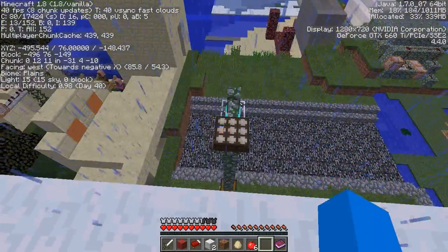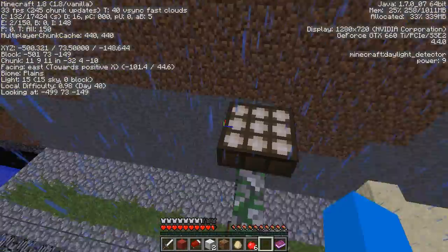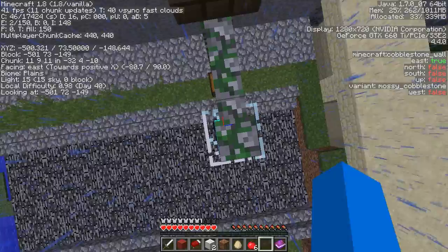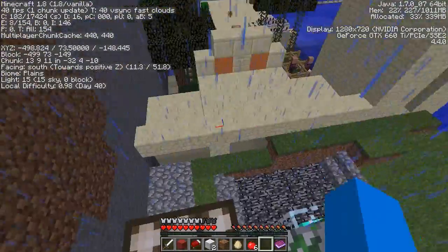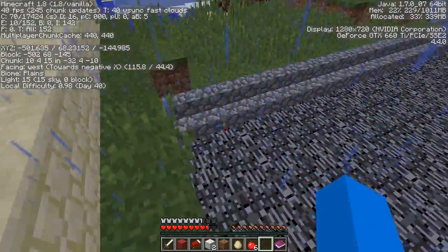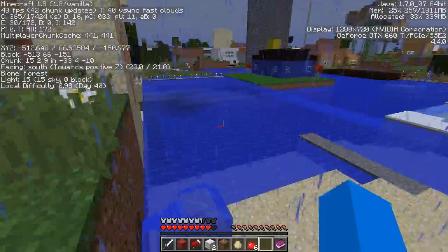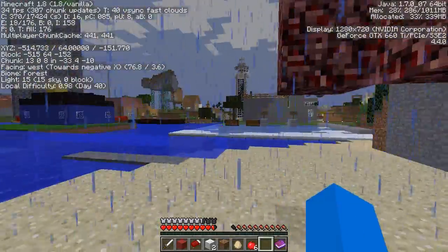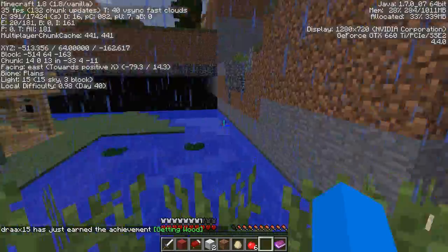Oh, this is neat. This is a beacon street lamp. Which was probably made by somebody who didn't have to use survival mode to create the beacon and then block it with a fence post. Yeah, that's a little expensive, I think. They also used bedrock for the streets, so that's somebody who takes their urban planning super seriously, yo. Now, you'll notice that there's a bunch of command blocks in here.